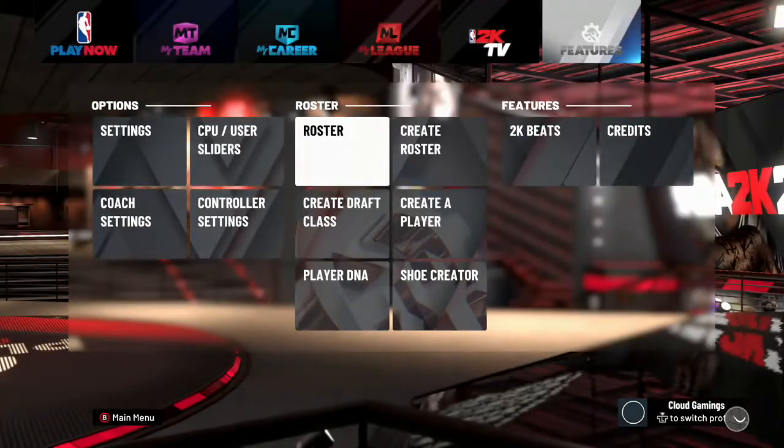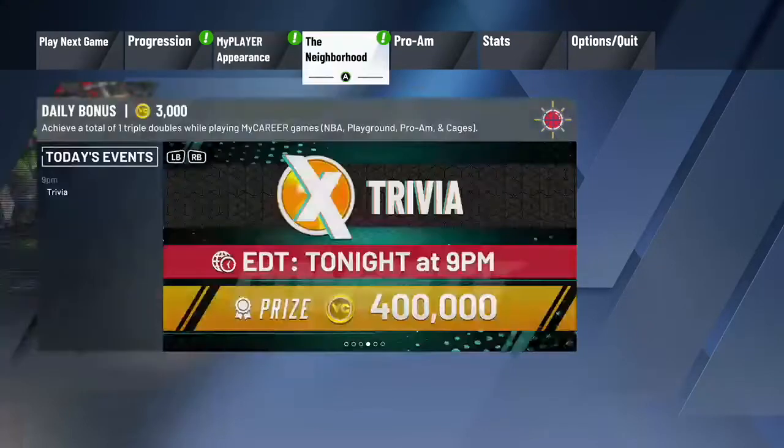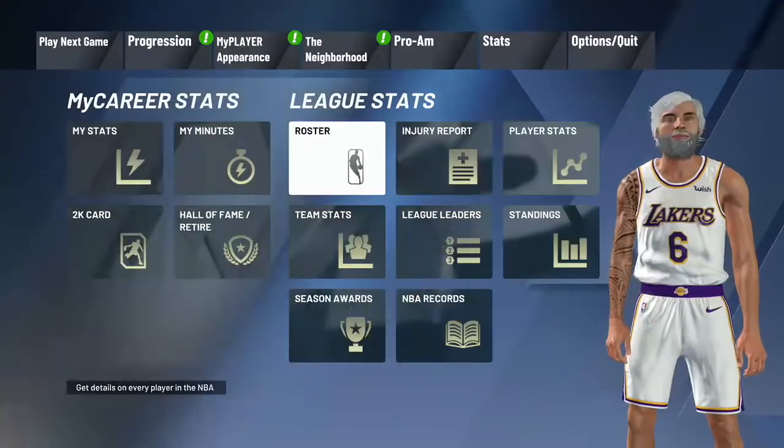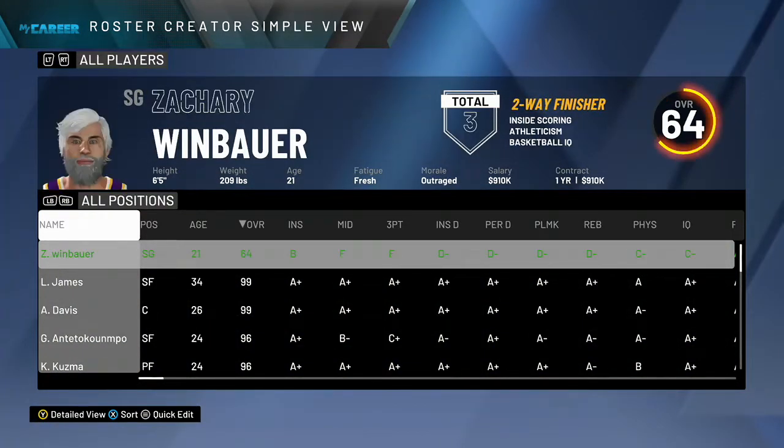Then back out and start up your player. Once you do that, if you're not on the screen I'm on right now, click Start, go to Stats, go to Roster, then find your player and click the Start button. Go to LB for all positions usually.